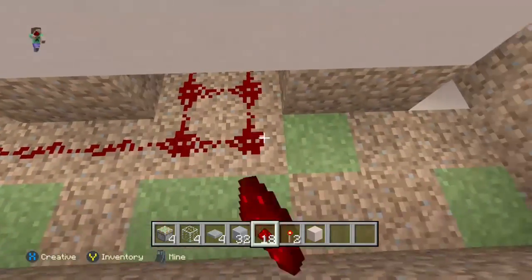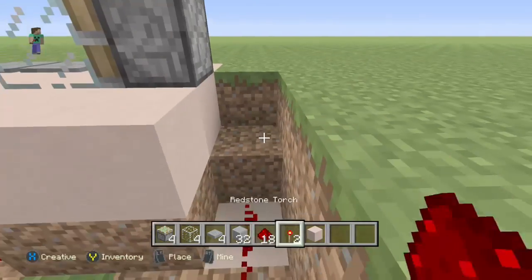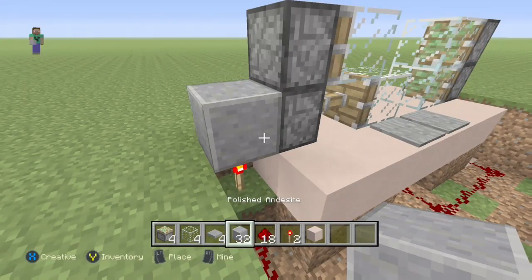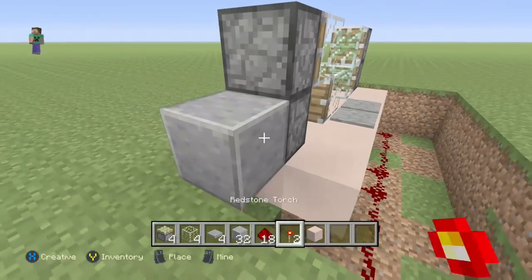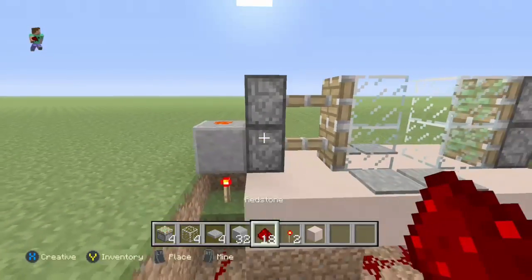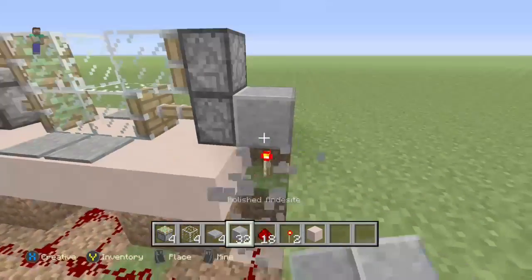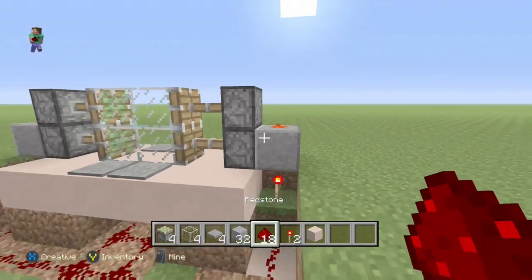Now just link it up to here, and do the same thing on this side. Now place a redstone torch on here and on here, then place a block on it — the sticky piston should extend. Now place the redstone dust on it. There we go, they both should extend.